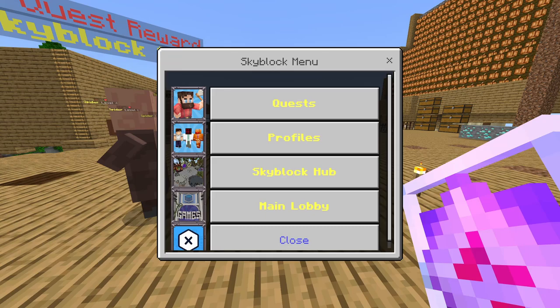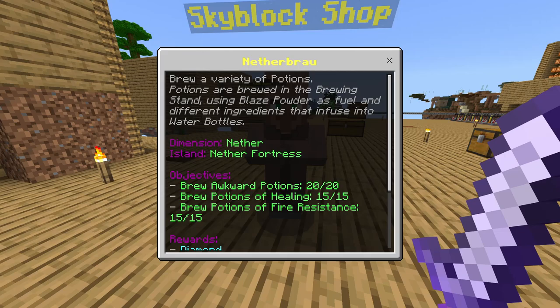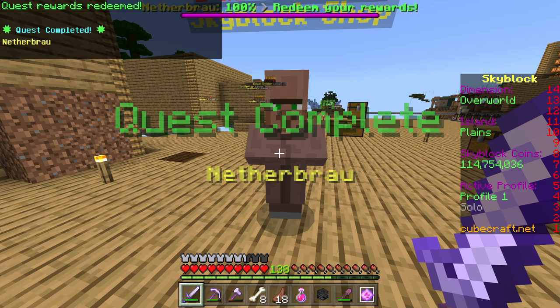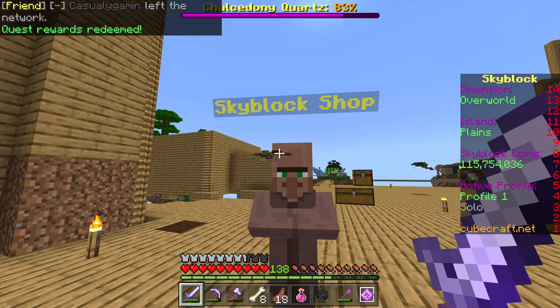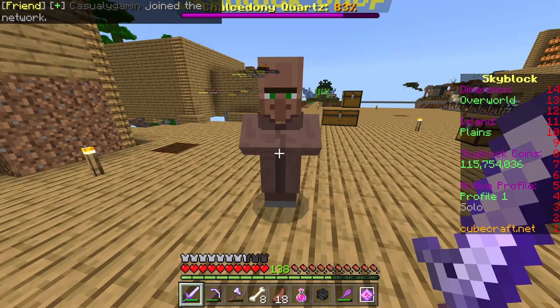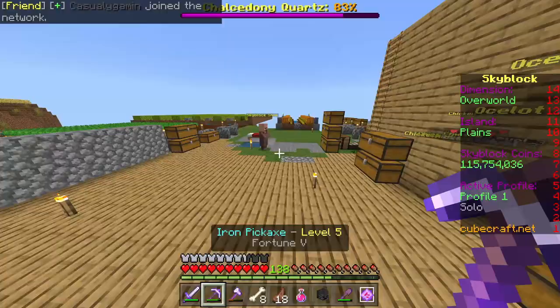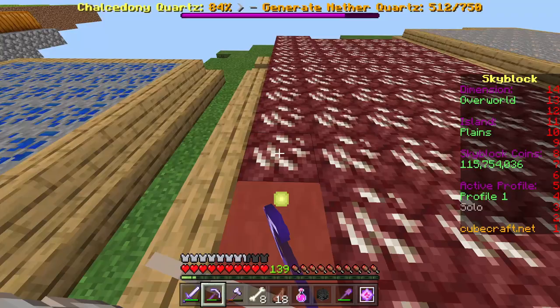And then we should unlock the next enchanting quest pretty shortly here, or maybe we have to do some of the other stuff. We get a diamond and some more coins. No new quests. So for the nether, we basically just have our soul harvester quest, which is going to take a minute, and then we have the quartz quest. Let's see if we can get this one done. Our quartz should be all regenerated - if we've got enough over here, let's see if our fortune 5 pick can get us what we need. 250 is going to be a lot.